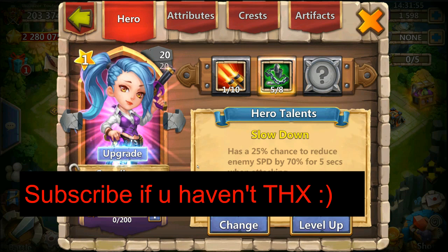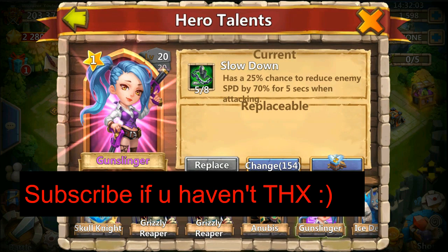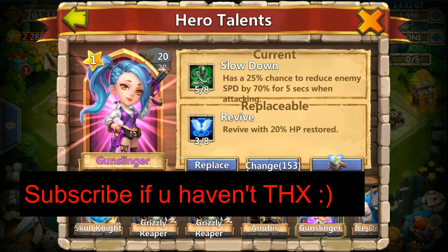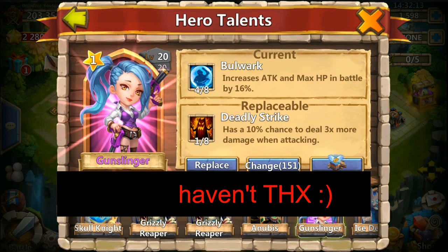I have tons of cards left. I use them in quests, but they simply do not run out. So let's hope we can get something good. I want Enlighten. I guess I want Stoneskin, as I heard it's one of the best talents for her. Maybe Wargoth, but I'm not really sure.